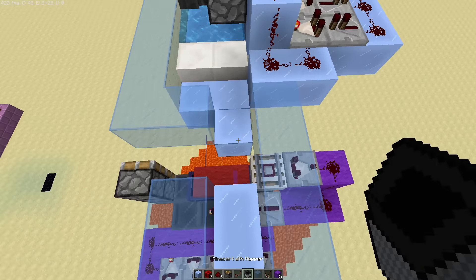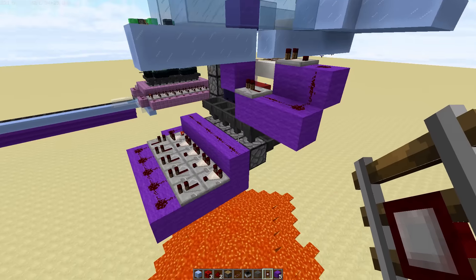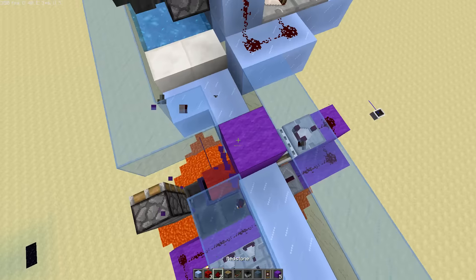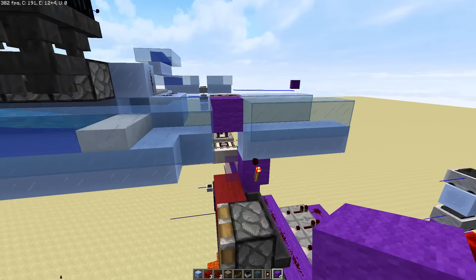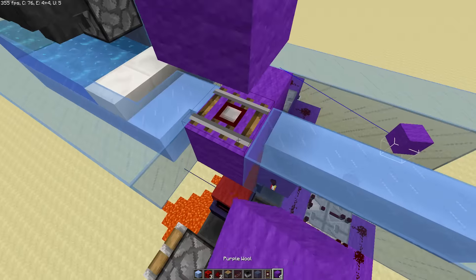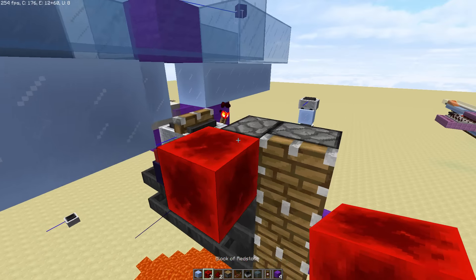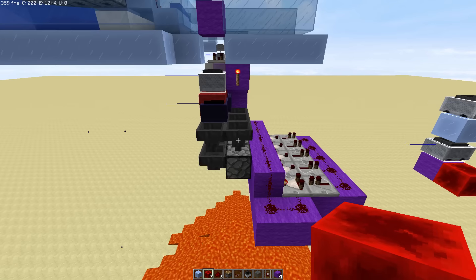Whether or not this is practical is really dependent on your needs. Because you're splitting to eight hoppers anyway, it's going to get bulkier and bulkier the faster your item sorter is. It comes down to this: the only way to get an item in entity form dropped on the ground into an inventory — a dropper, a chest, some kind of storage solution — is by using hoppers. So no matter how fast your item filter is or how many minecarts you're using, it's always going to end up going into a hopper and there's nothing you can do about that. In this way you can sort them all very, very fast with one block.